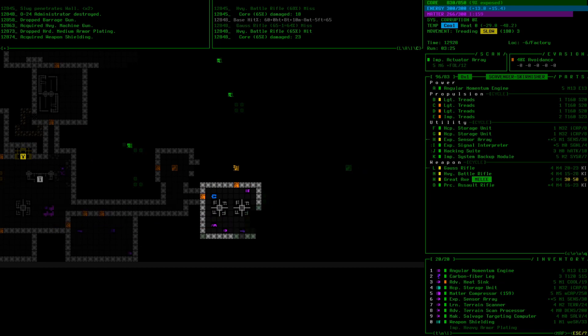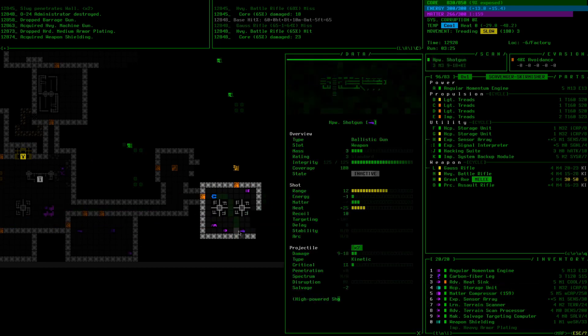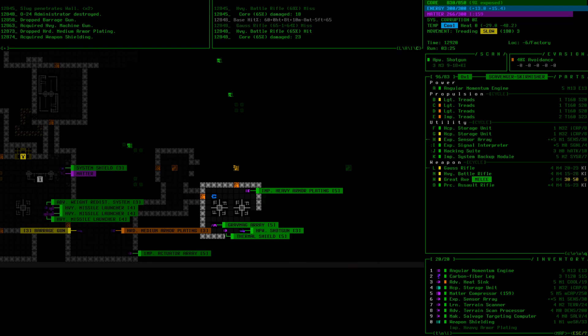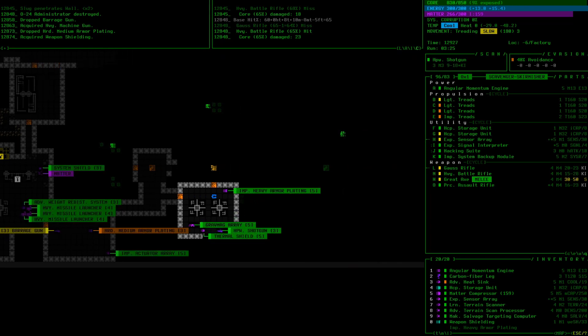Our shotgun might not be bad. Improved heavy armor plating — 9 to 18 times two. That's better than the battle rifle. The precision rifle could do close to 40 damage if we hit twice but it's minus 10 targeting, negative salvage — I don't like the salvage. Otherwise it's a solid weapon. I'll leave it. We need to fight this guy, I think.